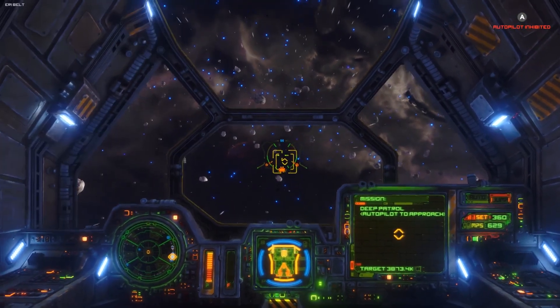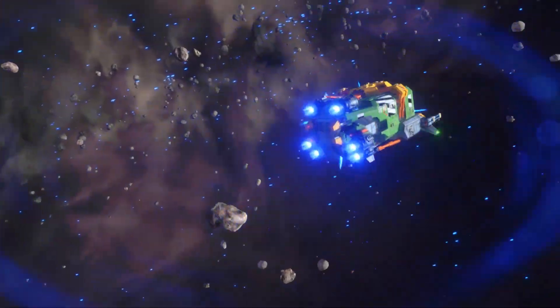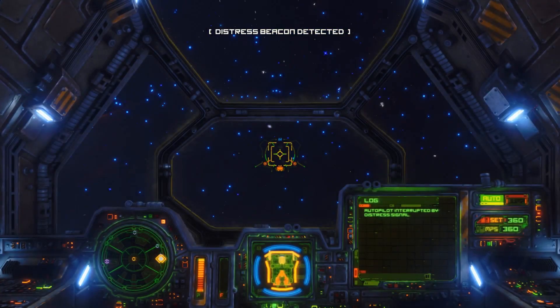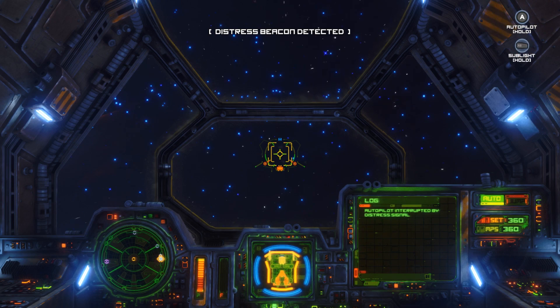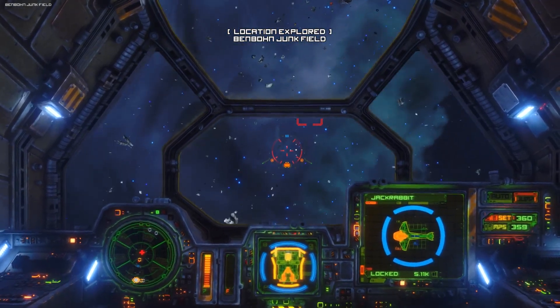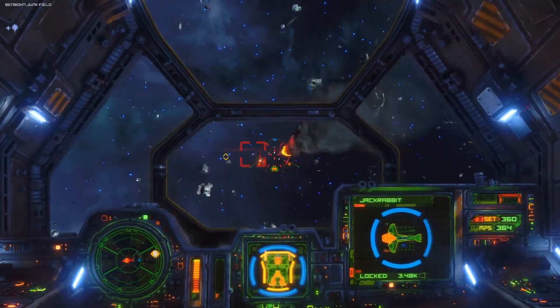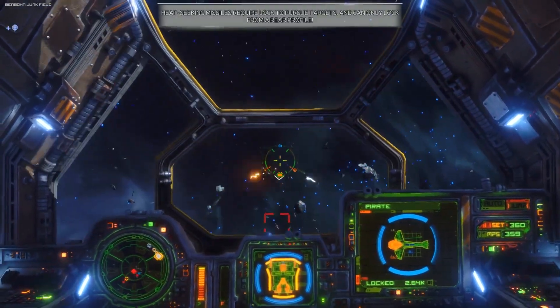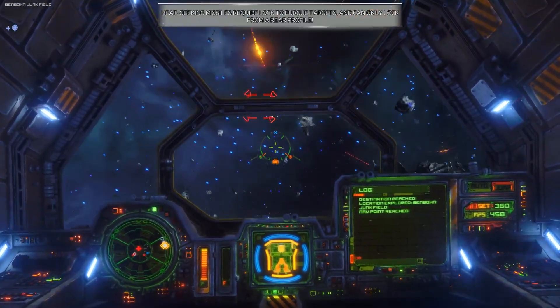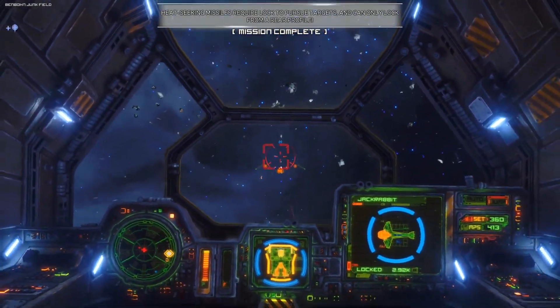Next patrol point - let's see if there are any other pirates waiting for us. Autopilot disengaged by distress signal - can't really worry about that right now, we got a job to do and money to make. Can't afford getting destroyed. Destination reached - you hitting miners out here? Really?